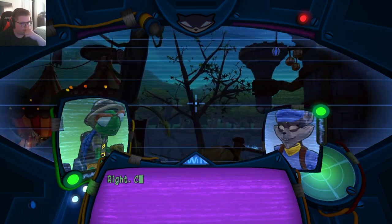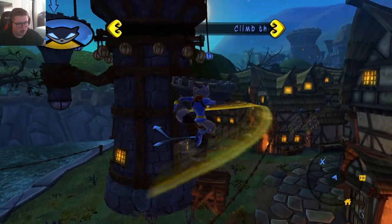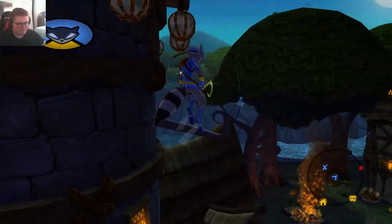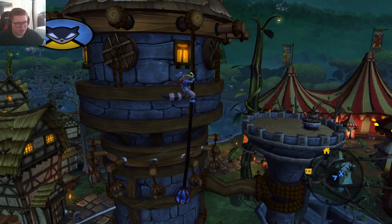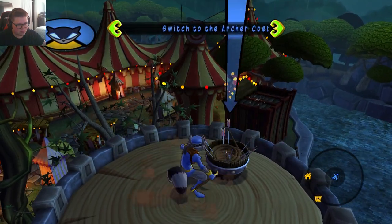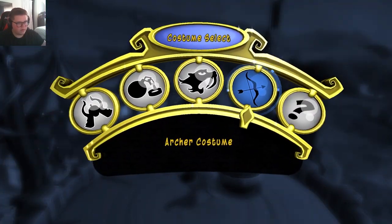They shoot out of the cannon every night, and we can use our archery power. I got up here trying to look for the bottle, and little did I know I needed this arrow. We have plenty of ammunition lying around. That bow I made you will work perfectly here. Press the L2 button to change it to the outfit now. Very cool, thank you Bentley.